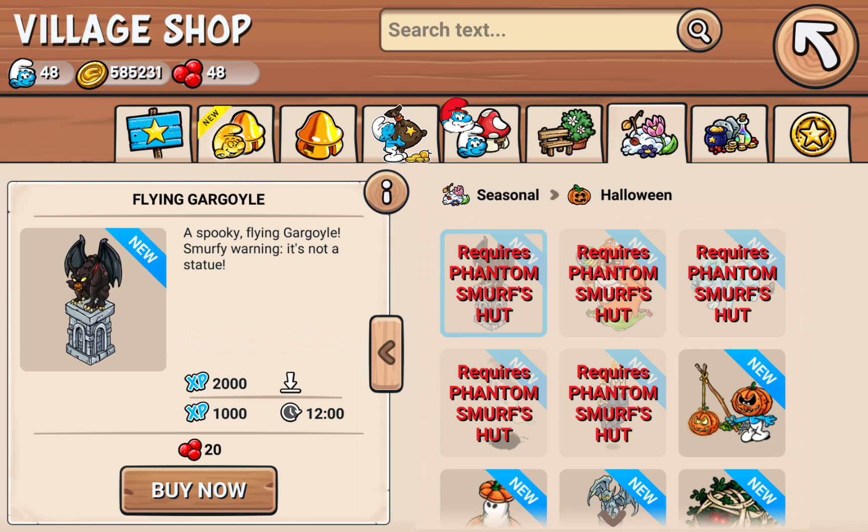Now, let's look at the other stuff. Phantom Smurf is who jumped to the main village, so that's going to be some amazing stuff.